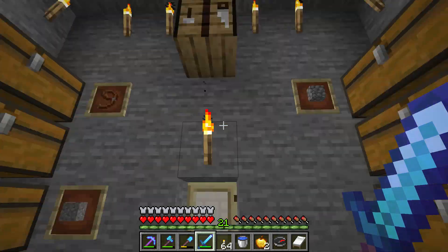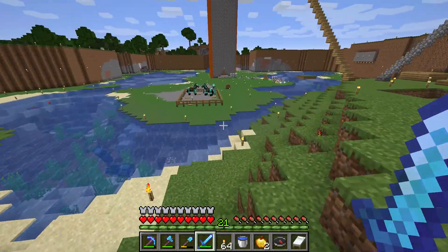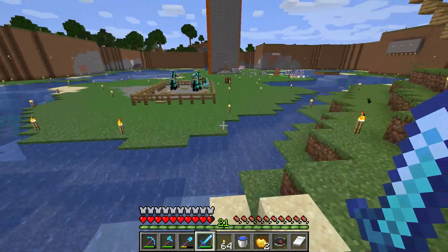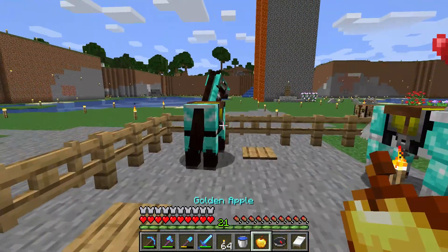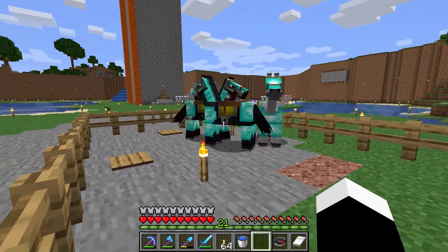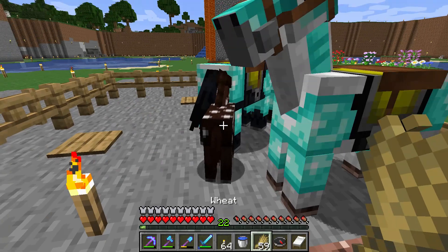If you feed two ponies that you have tamed golden apples next to each other, they will have a very good time and make the pony. Here I have the horses — I give them the golden apples and they like each other very much until a pony. Here I have the pony.